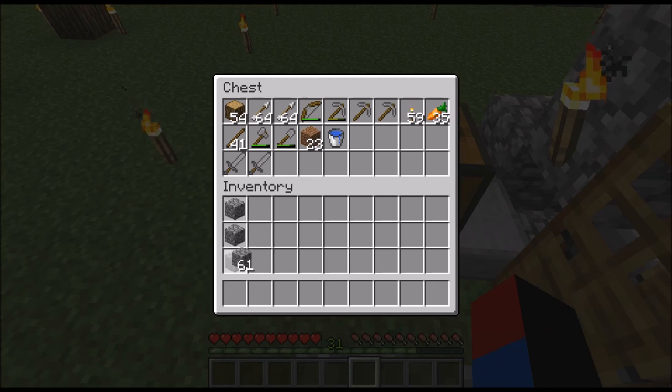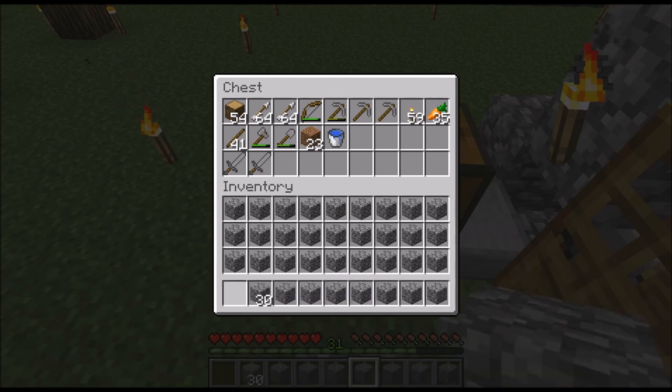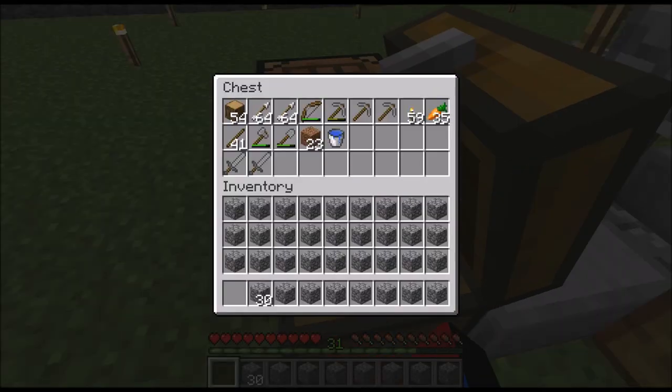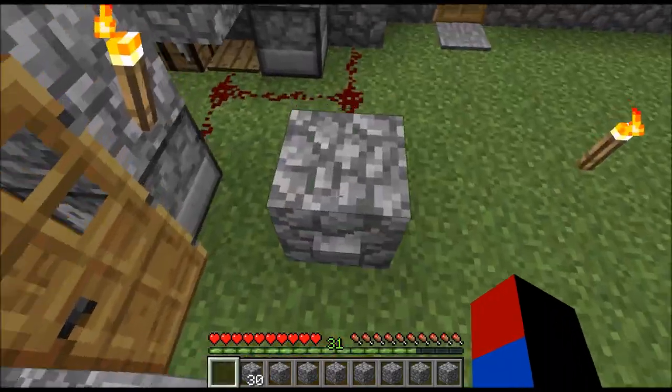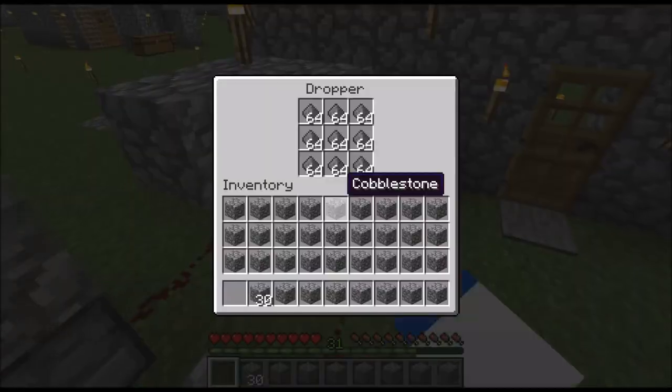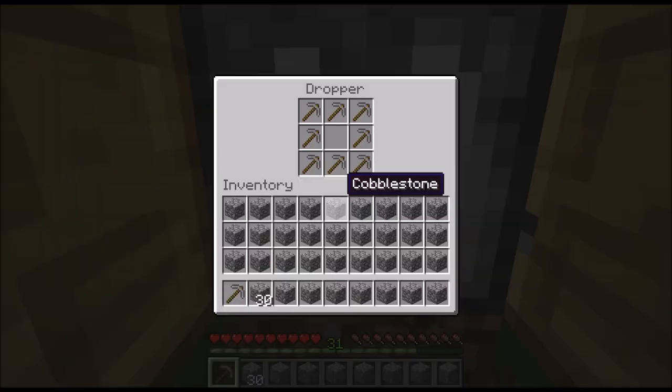After that, I'm going to fill up my whole inventory with cobblestone except for one slot. Here's my temporary chest for all the extra stuff. Now I'm ready to AFK — let's hope this works. Press the button and go like that.